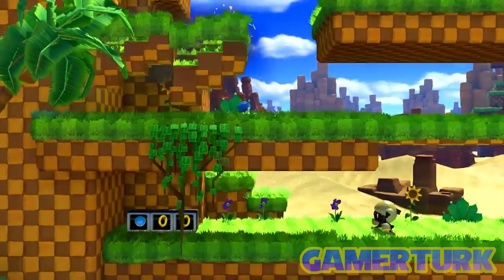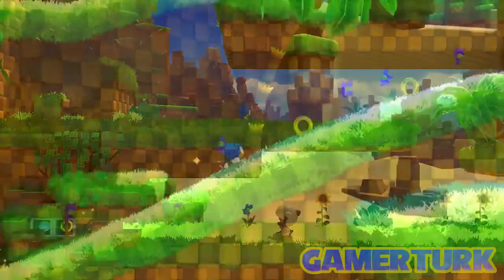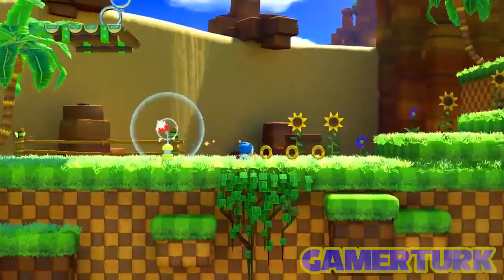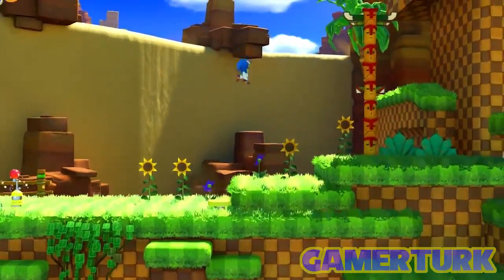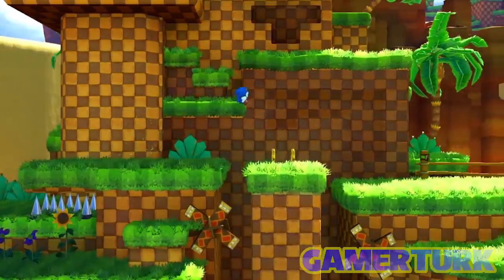Before moving on to gameplay, we can see our usual item and ring monitors around, and of course the good old springs. It is lovely to have the Sonic CD spinny animation when a spring launches you up — that has been one of my favourite animations from the classics.